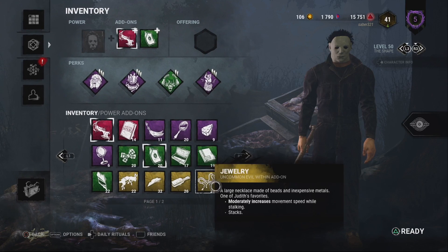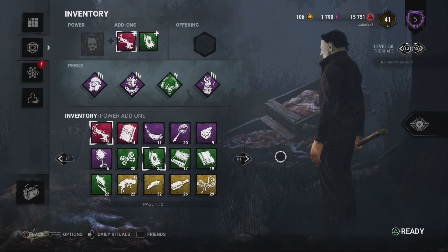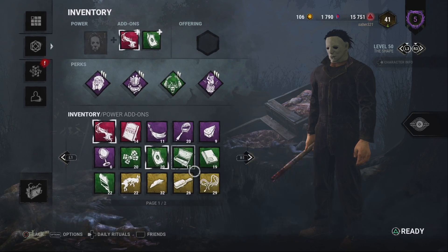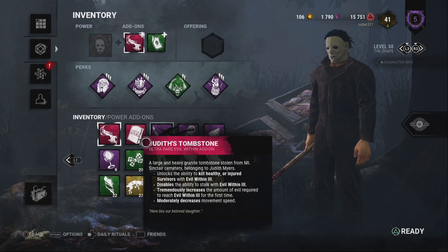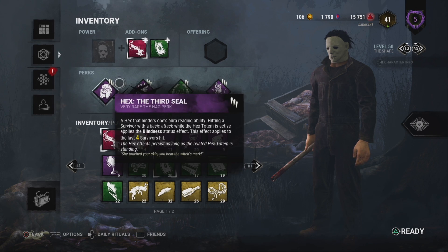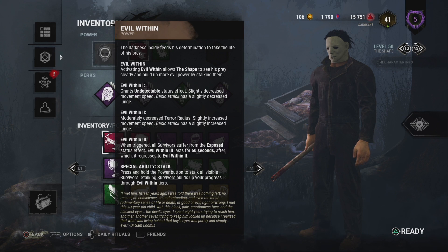Michael Myers. What can I say about Michael? His power is outdated. All his add-ons are fine — especially Tuft of Hair, which makes Michael much more plausible. What needs to happen with Michael Myers' power is when he's doing the stalking and hits level three, the survivors you are stalking need some kind of pullback on how much you can stalk them. Because if you get to end game and you've stalked all four survivors to their maximum, Michael Myers turns into just a shitty M1 killer.